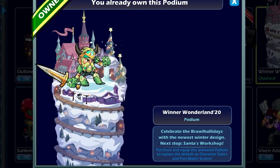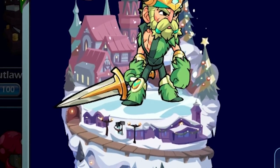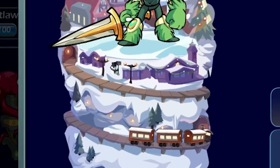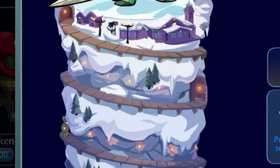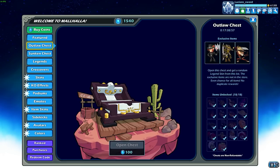And then we got the new Winter Wonderland podium. Celebrate the Brawl Holidays with the newest winter design. Next stop, Santa's Workshop. Very cool. It actually looks similar to the 2019 Winter Wonderland podium. I'll show you guys the differences on that in a second.